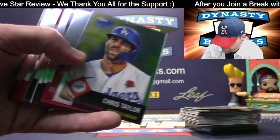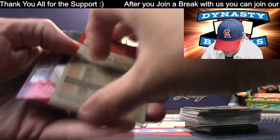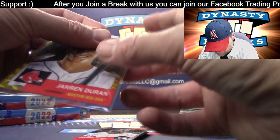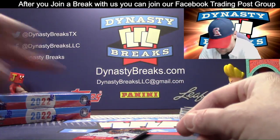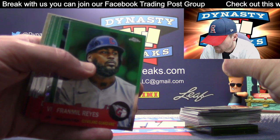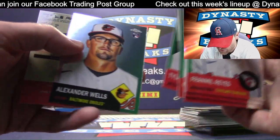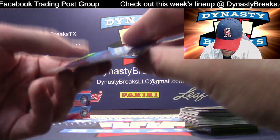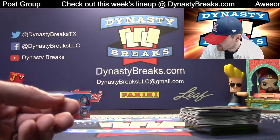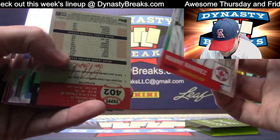Yu Darvish refractor. And numbered to 50, another gold — Jaren Duran for the Red Sox, nice looking card, gold wave. Those cases of Transcendent are crazy — I don't know if you've ever watched a Transcendent break. We've never broken it because you have to split it into so many spots to get the price down. We've always felt like it would be tough to fill, but we've been offered the product before — we just haven't done it yet.